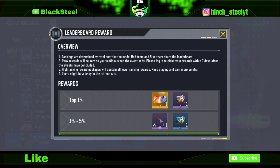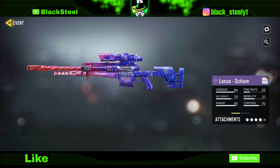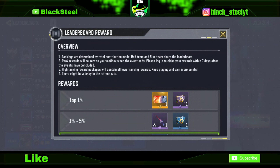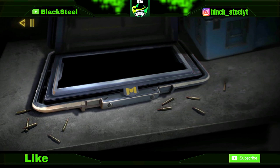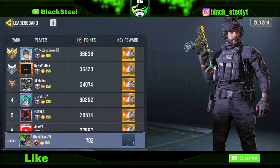If you are in the top 1 to 5% you will get the Locus Schism skin — a lot of people call it Locus Schism, I call it Schism. You get the Locus skin by getting kills in the missions, earning contribution points, and reaching the top 5% on the leaderboard — you get the Locus along with all the other skins. If you are number one on the leaderboard, the top 1%, you also get an exclusive calling card.